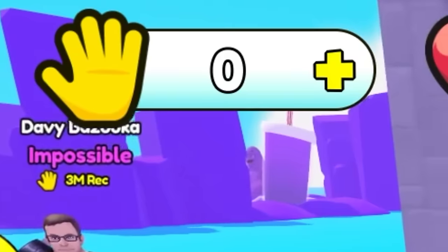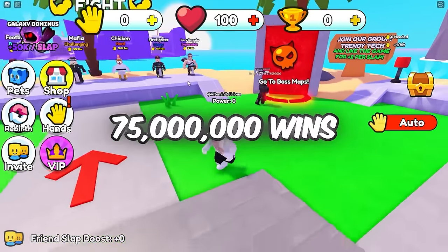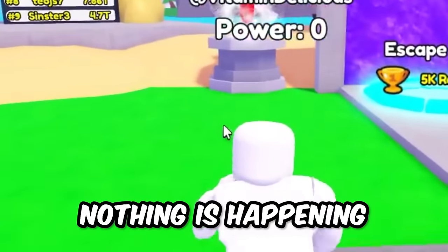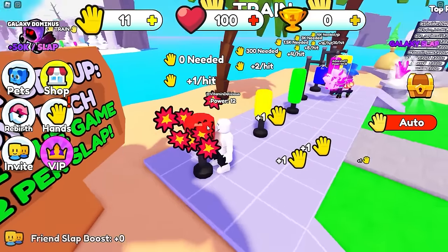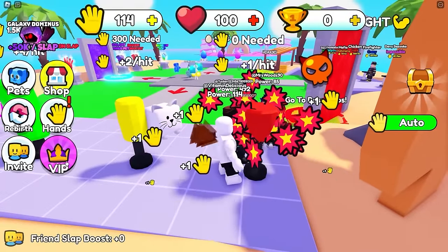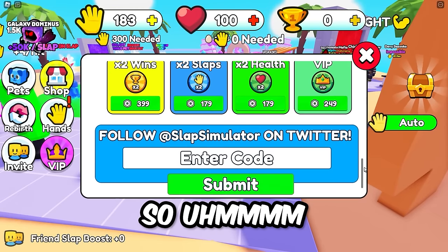Let's immediately go to the boss with zero power. Grimace - I need 75 million wins and I have zero. I'm supposed to be slapping but nothing's happening. Do I just come in here and start slapping? I need to start slapping this thing. Let's turn on auto - I just start slapping. This is taking way too long so let's get VIP and check it out.